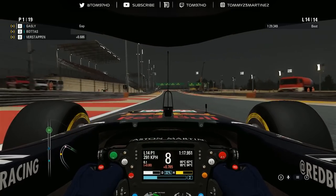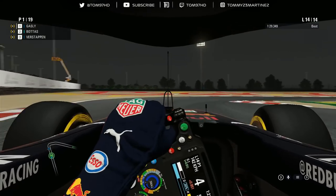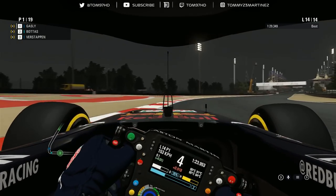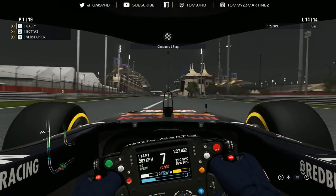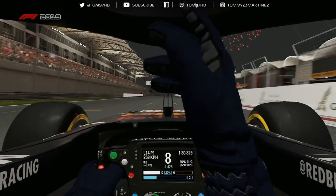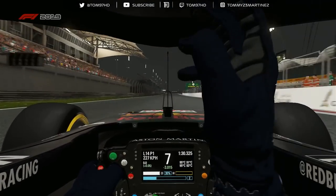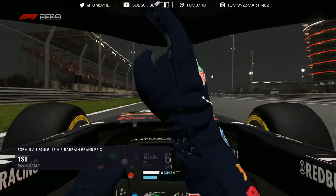Here we go — final lap of the Grand Prix. Final sector and the final corner — it's been a great race, thoroughly enjoyable. Great battle with Bottas. In the end, the Honda-powered Red Bull comes out on top, and we come through as Pierre Gasly to win in the desert at Bahrain! What a race — really enjoyed that, great fun. 105% AI was definitely the sweet spot to make it a good race.